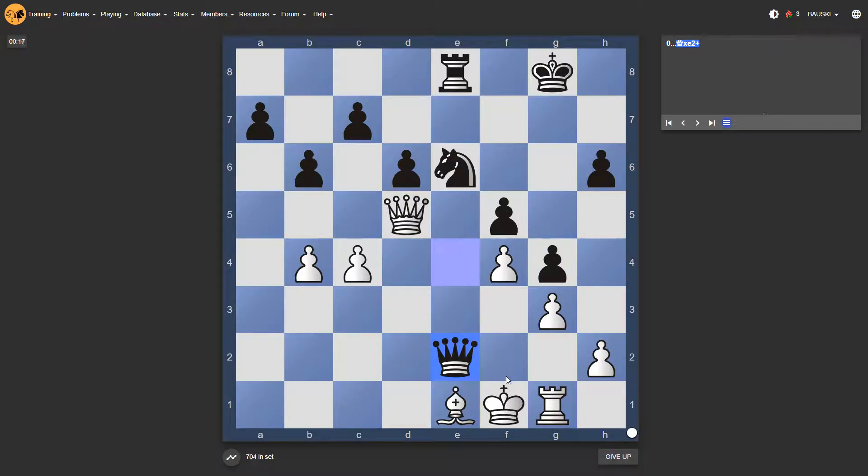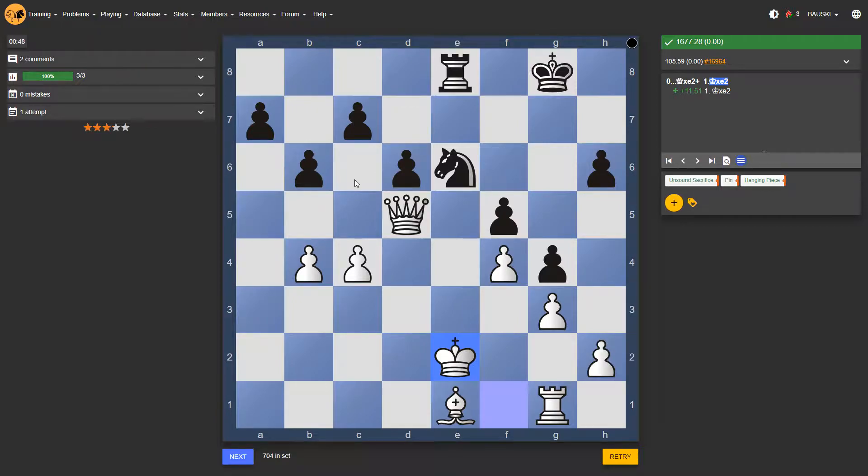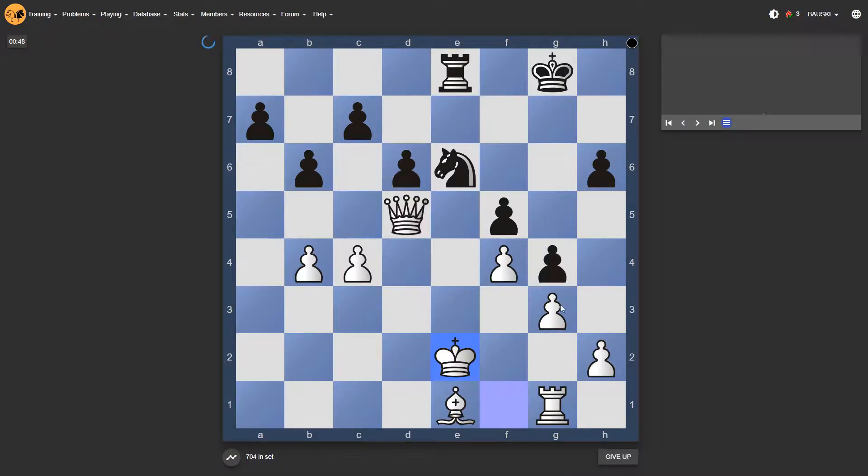We're in check. If this knight wasn't pinned, king takes queen, then the knight could potentially go to f4 — knight takes on f4, double check on the queen and the king, then take the queen while the king has to move. However, the knight is pinned, so I just take and he has to waste a tempo. I'll take that knight and move my king away — up by a minor piece, totally okay with that.